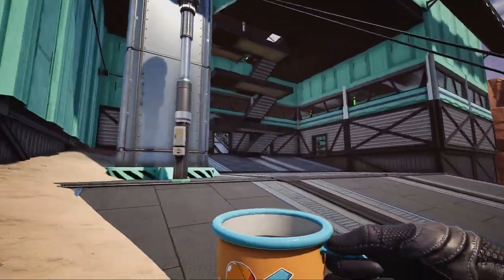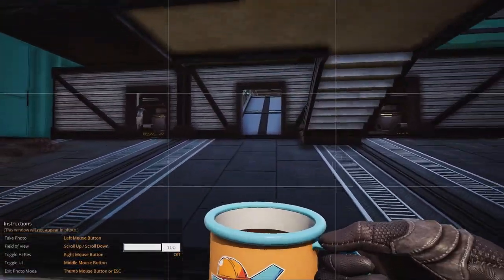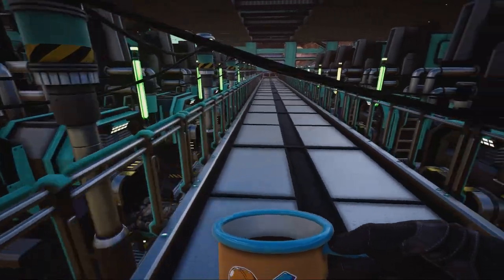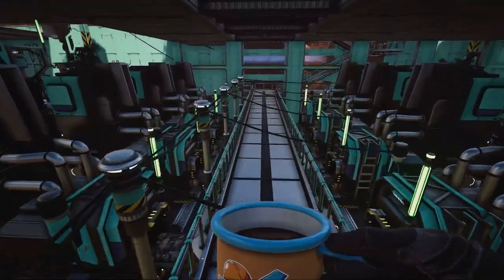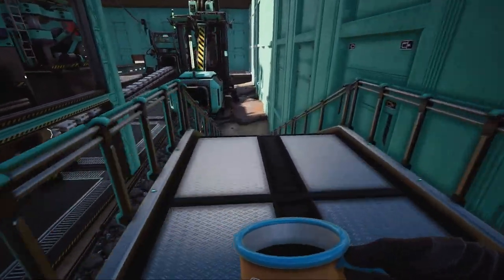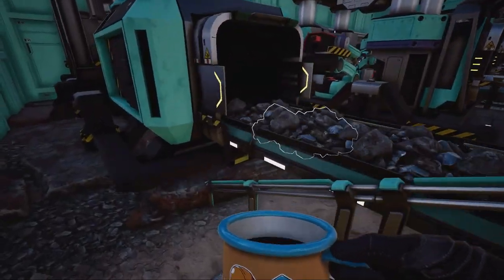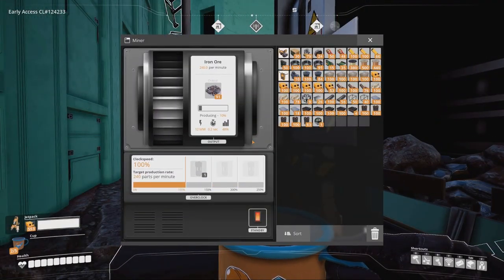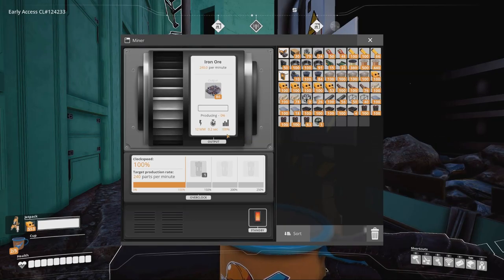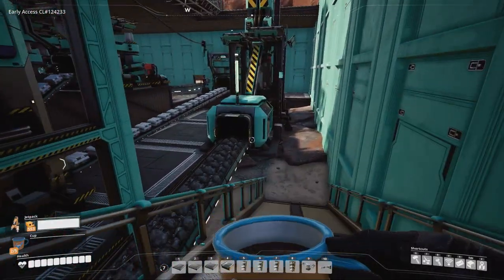So what is this kind of thing? Well, it's a very dedicated factory. Here we have the smelter floor, and there we have two encapsulated miners — both of them are Mark 2 miners — and they make a lot of ore, basically.